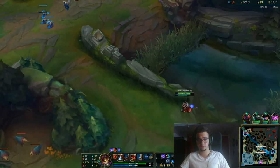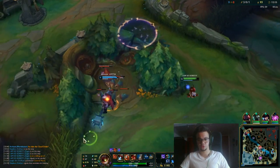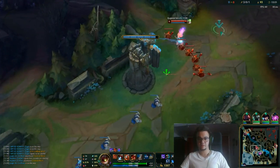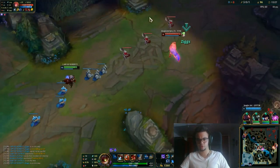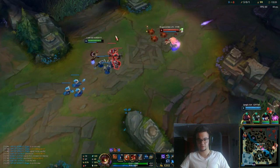Vision control is very important. Usually check the bush before you put the vision ward, because otherwise you're just telling them — look, I put the vision ward there, go kill it. That's a main mistake: most people will just do this, and other people will buy vision wards and won't do anything with them. That's another mistake you generally see.